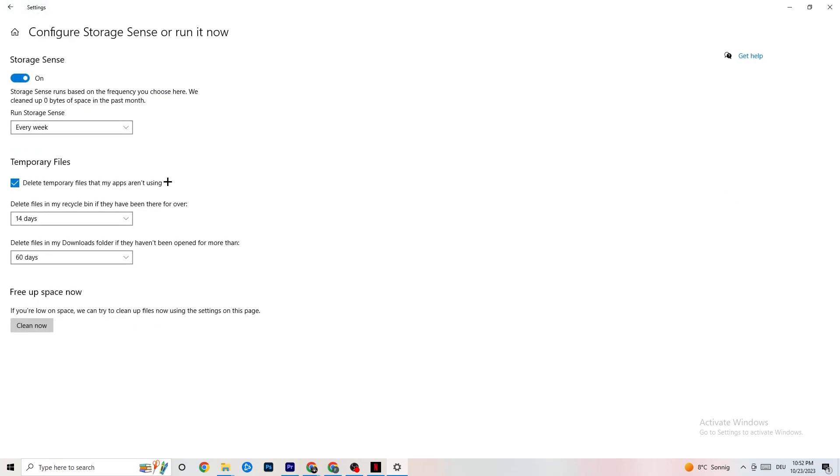Go to Storage and click on the highlighted text that says Configure Storage Sense. Copy these settings: run Storage Sense every week, delete temporary files that apps aren't using after 14 days, and set the recycle bin to 60 days. Click Clean Now to delete every temporary file your apps aren't using, freeing up storage space.